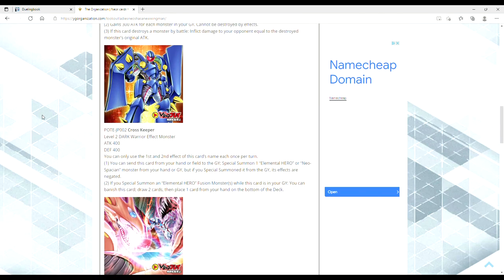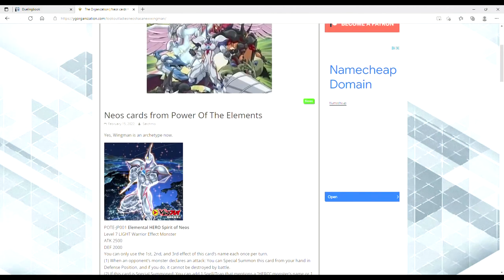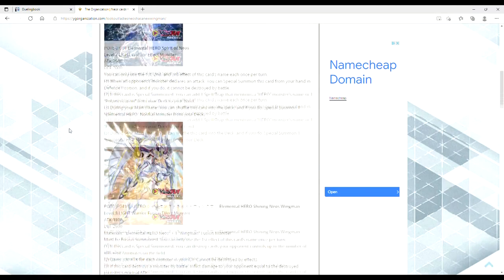Then we have what I'm considering a retrain of Cross Porter — this is Cross Keeper. It's a level 2 Dark Warrior effect monster with 400 attack and defense. You can only use the first and second effect of this card's name each once per turn. You can send this card from your hand or field to the graveyard to special summon one Elemental Hero or Neospatian monster from your hand or graveyard. I wish it said the deck. But if you special summon it from the grave, its effects are negated. If you special summon an Elemental Hero or fusion monster while this card is in your graveyard, you can banish this card, draw two cards, and then place a card from your hand on the bottom of the deck. Even though it can't special summon from the deck, I feel like this card is still pretty good.